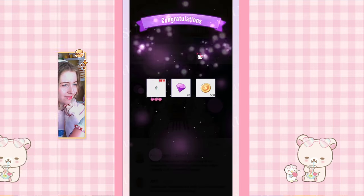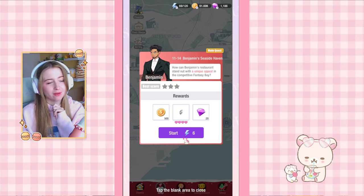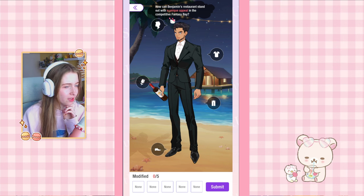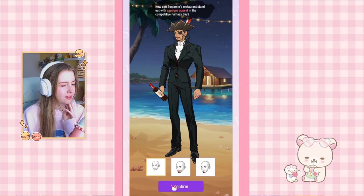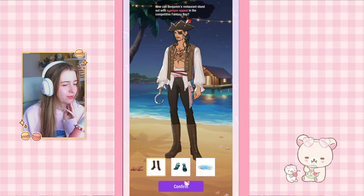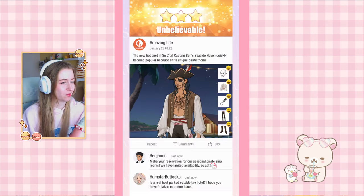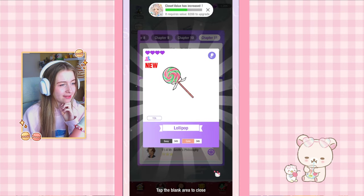On to 11-14: How can Benjamin's restaurant stand out with a unique appeal in the competitive Fantasy Bay? We have to change all five items. I think it will be a pirate look since it's a bay setting — and yes, it's the pirate one! Pretty easy. We have a really cool earpiece as the reward.